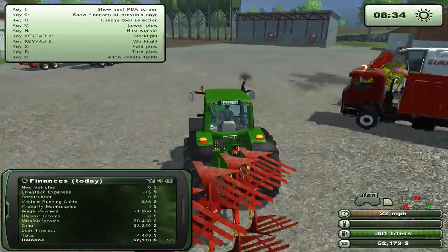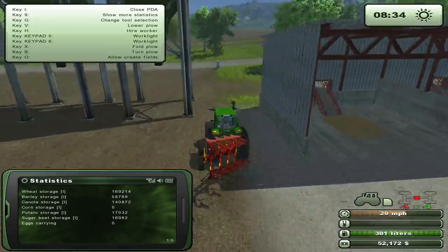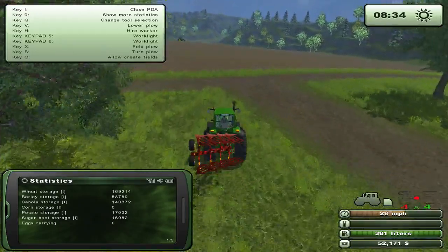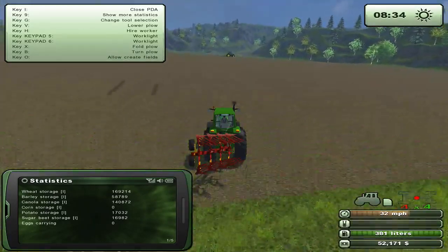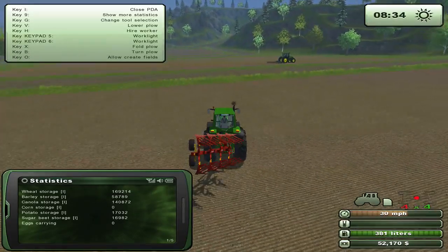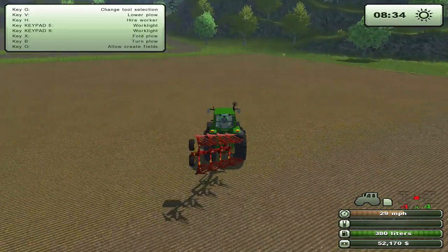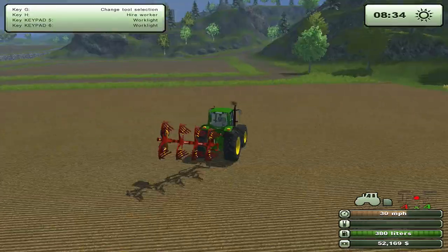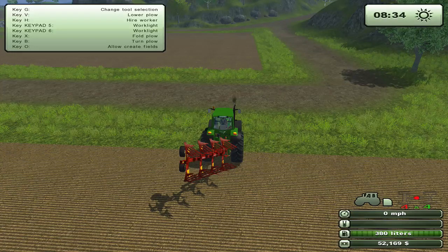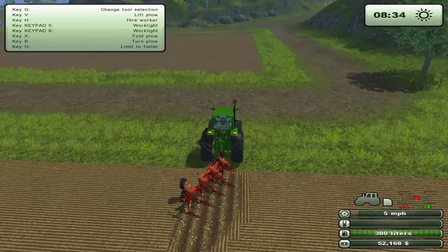We finished the canola harvest, so in case you're wondering, we now have 140,000 canola total — quite a large amount. Next we'll probably plant some more barley. Alright, we're gonna go ahead and start plowing down here first, probably starting right around here and then getting closer to the edges as we go. Let's go ahead and allow create fields.